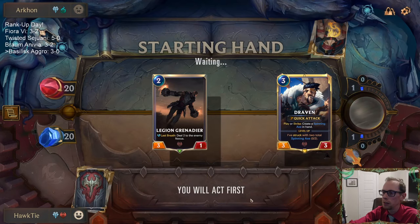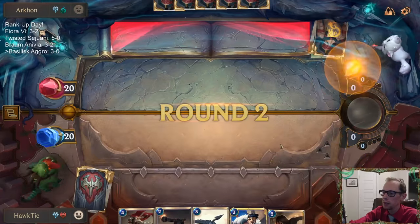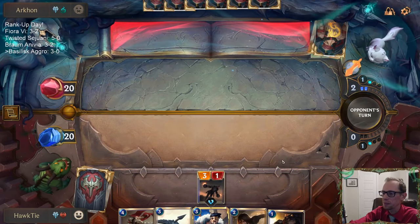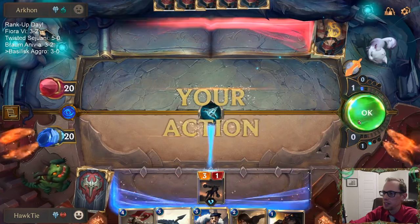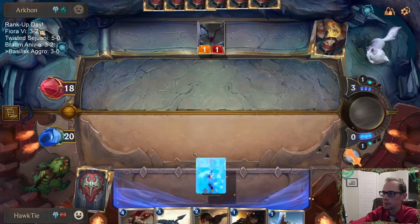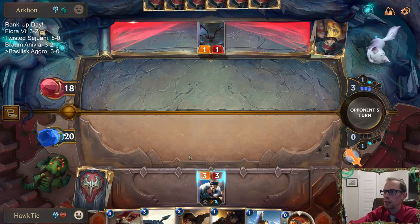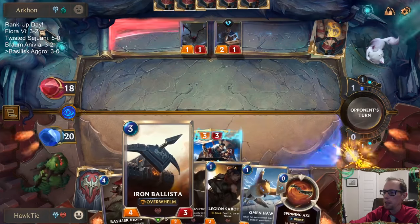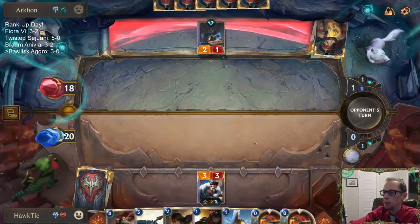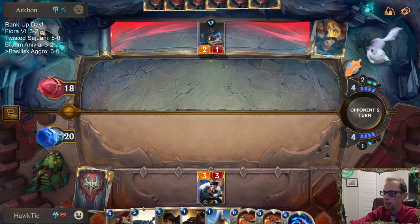I'll just get rid of Grenadier — Grenadier is usually really good, but we are playing against a Withering Whale deck. I have 9 one-drops, so they don't show up until turn 2. Whether to play Ballista or Draven here is kind of interesting. Playing Ballista means it's vulnerable to the damage from these things, where Draven is not vulnerable because of the quick attack. But Ballista would get a little bit of Overwhelm damage in.